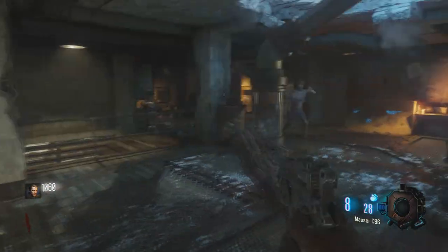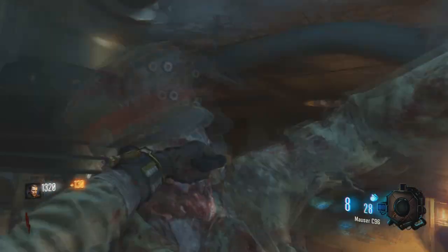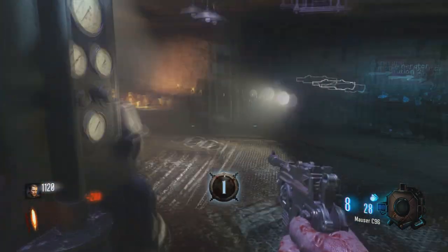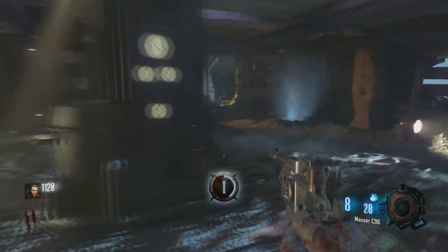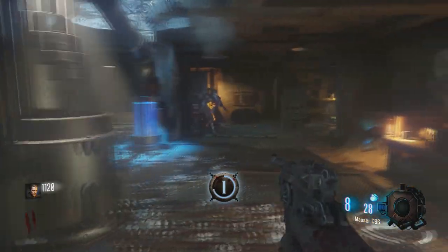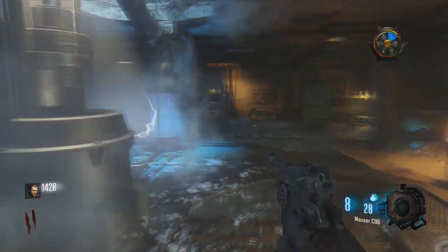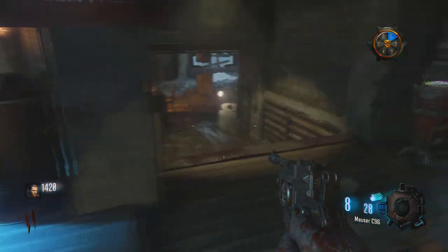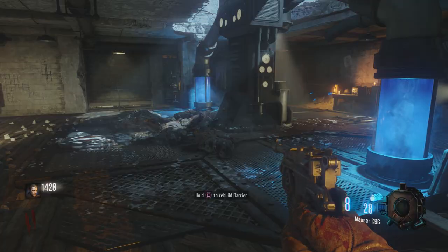The first one is here in the spawn room and there's a small fee of 200 to activate it. Once you activate it you have to wait for it to power up, as you see the timer going around the number 1. There are zombies that will spawn but you don't have to kill them. I recommend trying to do all 6 generators as quick as possible as it becomes way too hard to do in the later rounds.